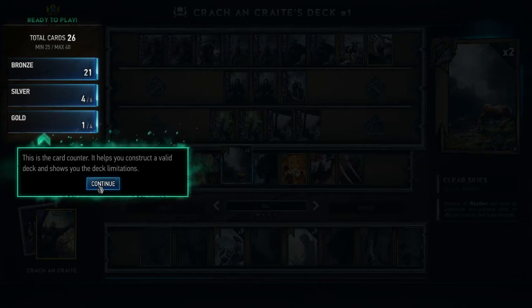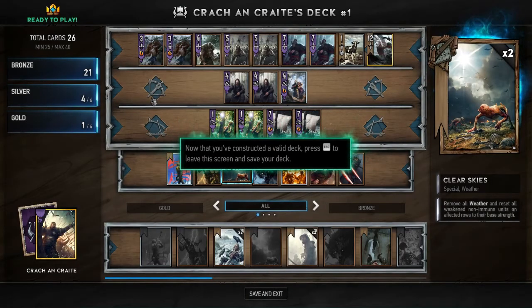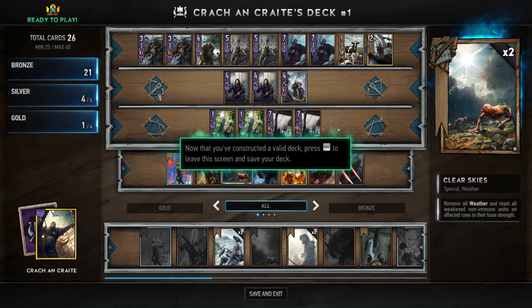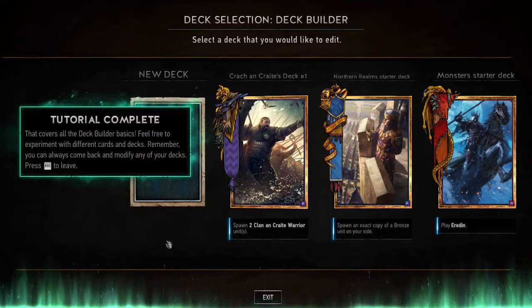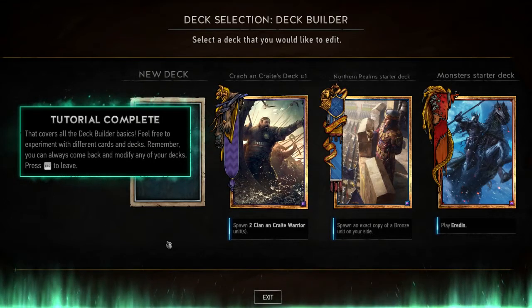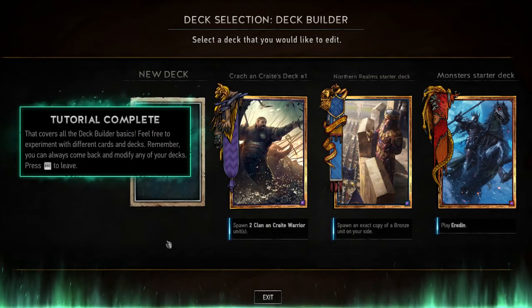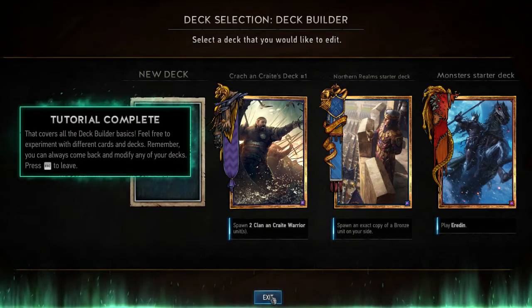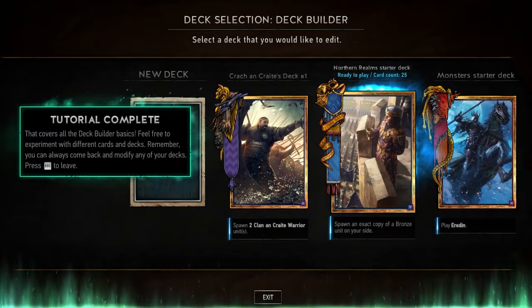You want to play as close to the minimum of 25 cards as possible to minimize draw randomness, because randomness is bad in skill-based games. I think card game designers should take that into account - Hearthstone could use less randomness. Saving and exiting - tutorial complete! Starter decks are ready to play at card cap 25.